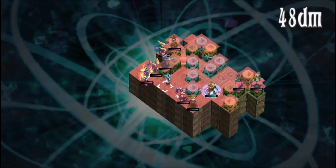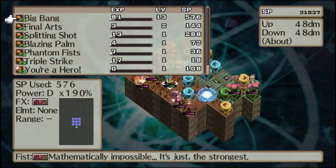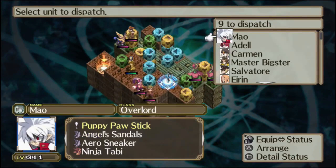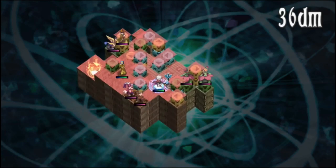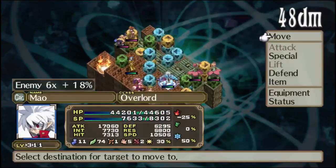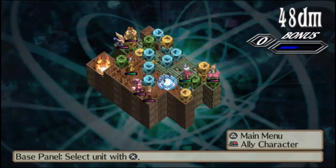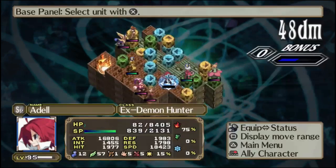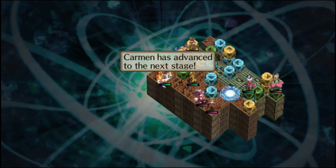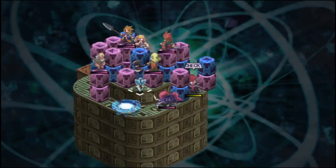We're going to keep Mal and Saitama doing the things so that Adele can get a bit more mana than he would have otherwise. I'm not going to have Mal use a skill unless we actually run into a dropout, because his SP is a little bit limited.